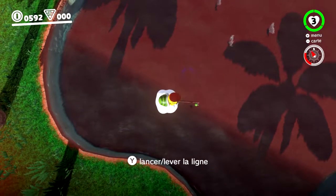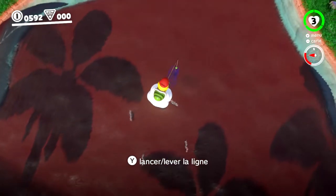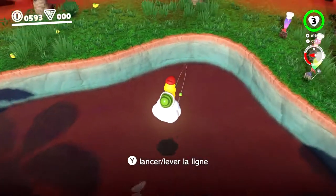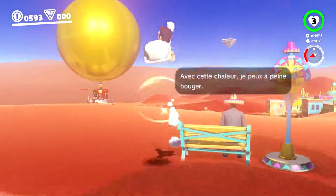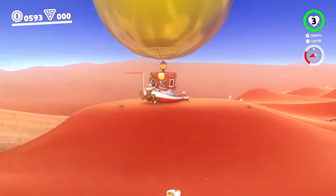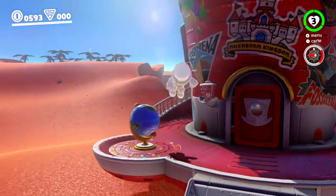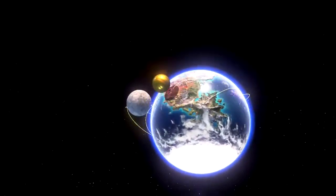Il va arriver — hop, je me suis planté. Il faut se référer à la vibration de la manette pour sortir le poisson. J'ai senti que ça a bien vibré — il a mordu à l'hameçon, j'ai pu le récupérer. Des petits bonus comme ça, plutôt sympa. Des petits machins qui se répètent un petit peu — la pêche, on l'a sur quasiment la moitié des mondes.